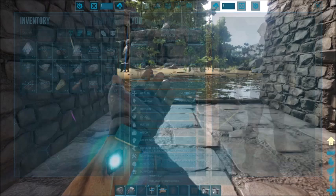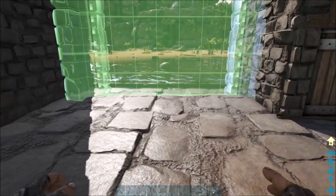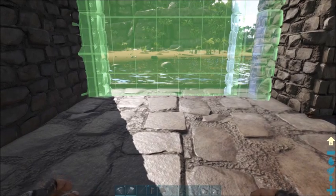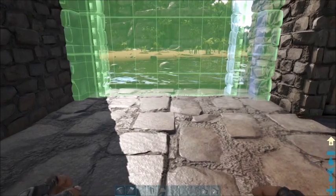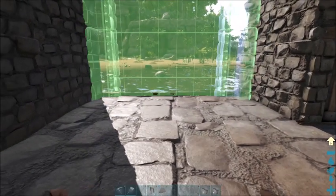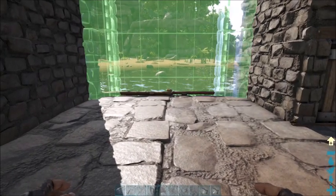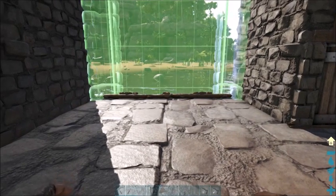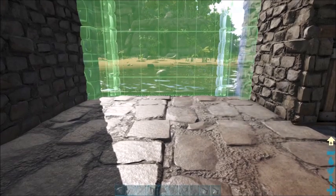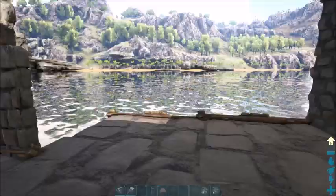Once you've got the walls with a couple of ceilings placed, go ahead and grab your stone gateways. I'm using the standard gateway — the S-plus dino gateway — and put those on the far edges near your ramps. If you've got those ramps placed first, they can be used as distance markers. Just center that up. Then do the same thing on the other end as well.